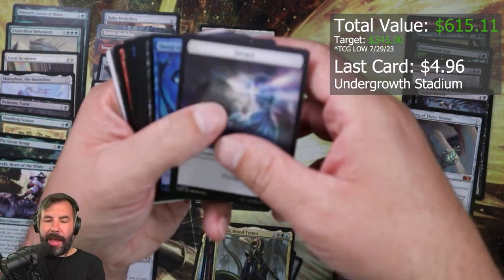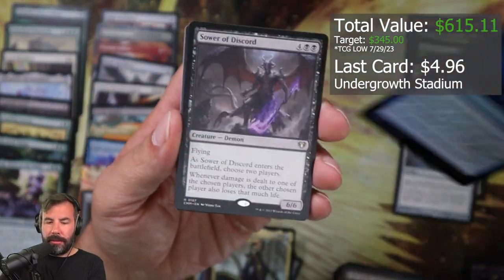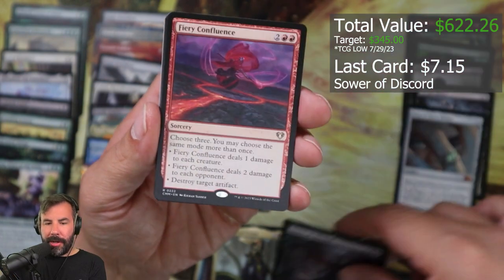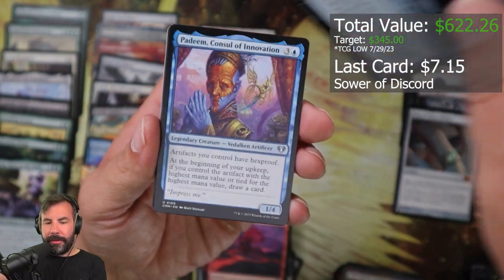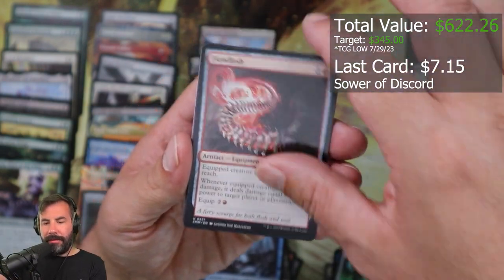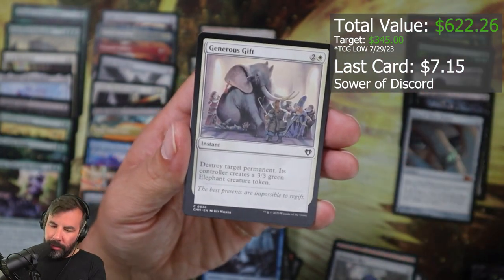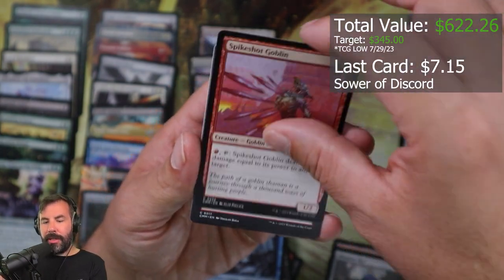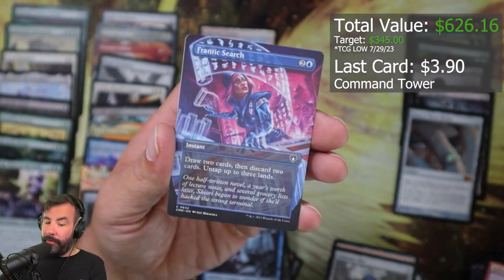Last pack. Deep Analysis, Tower of Discord, Fiery Confluence, Stitcher Garulf, Deem, Spectral Searchlight, Fiend Lash, Shimmer Mirror, Swift Response, Generous Gift, Spike Shot — you know, one last chance here — Dragon Fodder, Command Tower, Frantic Search. And that is the box.